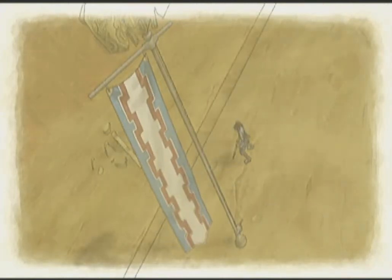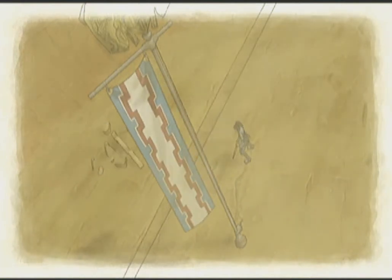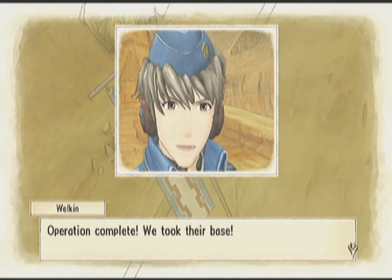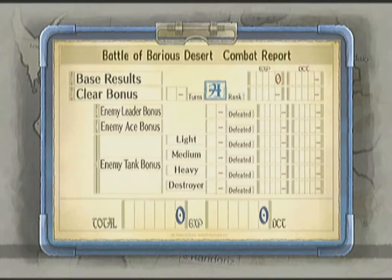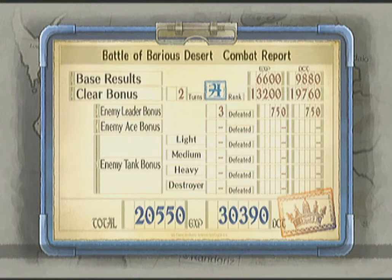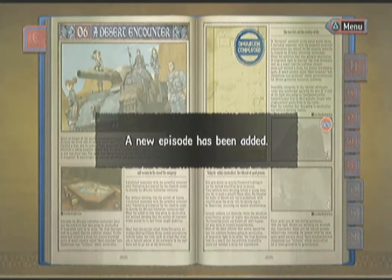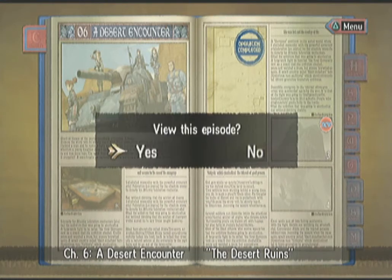Occupy — Victory! Yes! Oh, that went excellent! Unfortunately I missed the enemy ace, but whatever. Operation complete — we took their base! Heck yeah, we did, in two turns. Oh yeah, look at that beautiful A-rank. Over 20,000 experience points too — that was very, very good. New episode unlocked: The Desert Ruins. Let's go ahead and watch this.